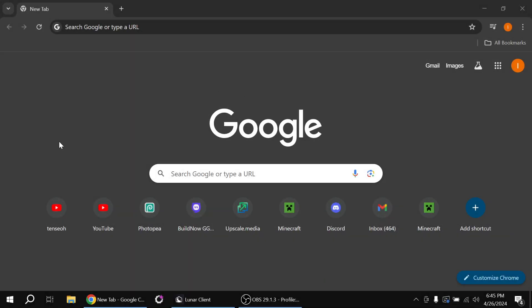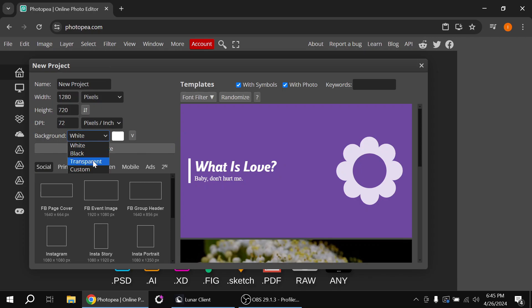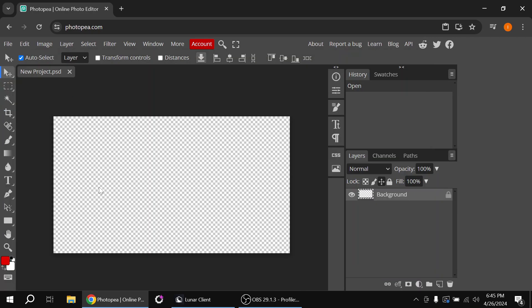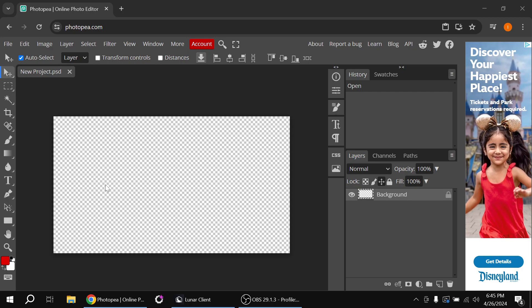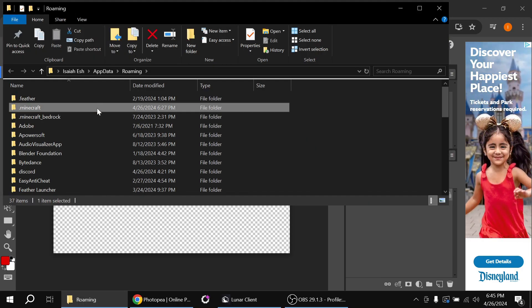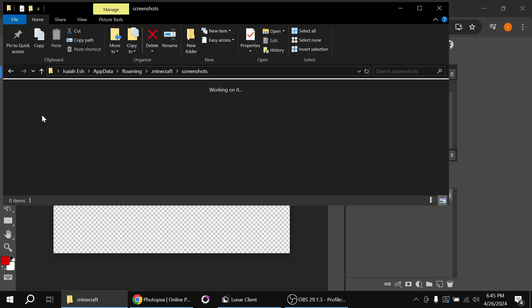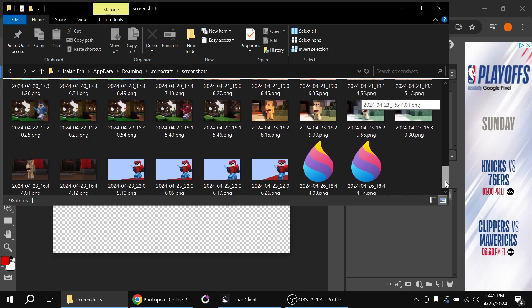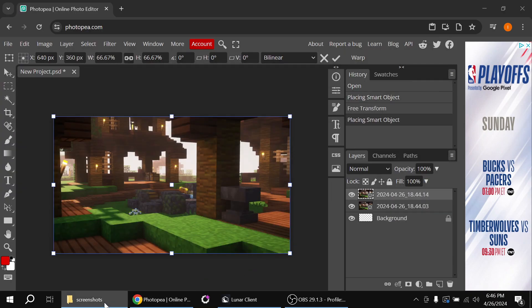Now we're going to go into Photopea. Click New Project, set the background to transparent, and copy these settings. Then press Windows+R, type %AppData%, click .minecraft, scroll down until you find Screenshots. We'll drag both of those in and close out the screenshots folder.